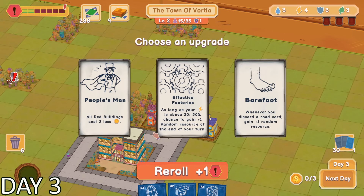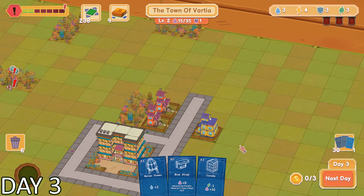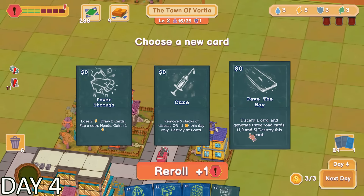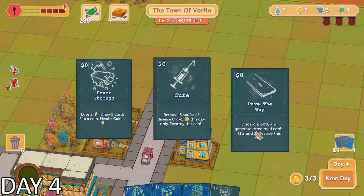The only issue with the condo building type is that it used one of the environmental resources that we had. There were a total of four different resources: water, electricity, safety, and environment. Talking about resources, one upgrade I made to the town was called Effective Factories. This gave us the opportunity to get an extra electricity resource at the end of every single day. Now that's not something to complain about.